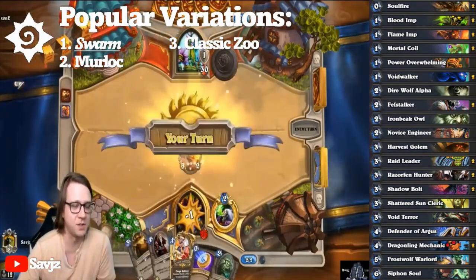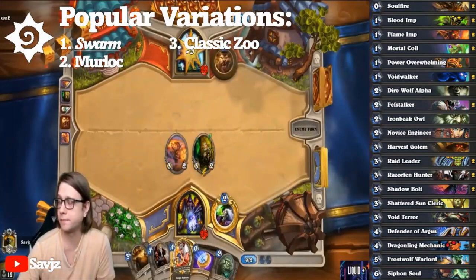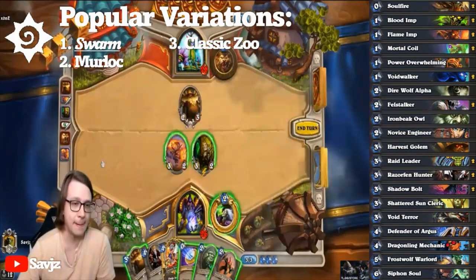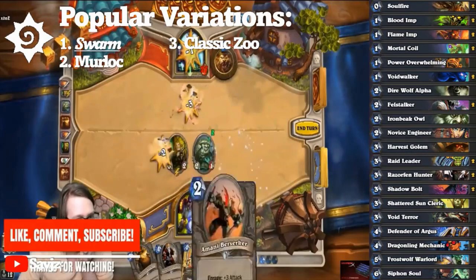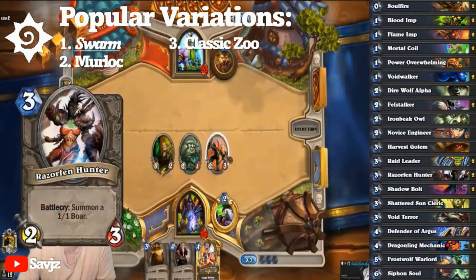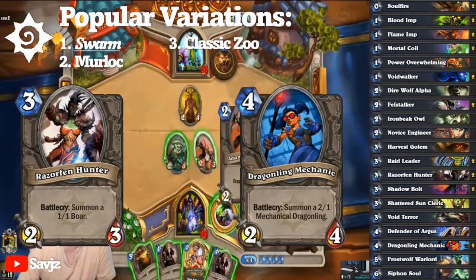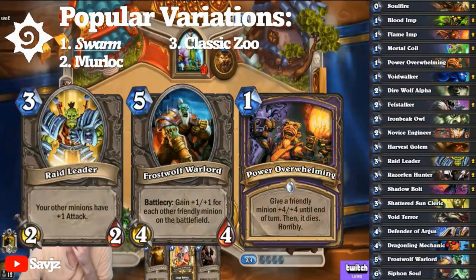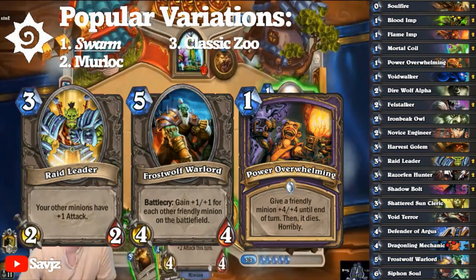Swarm and Murloc Warlock. Contrary to initial belief, Zoo and Swarm are actually different styles. Whereas one attempted to control the board from start to finish, Swarm was more in the realm of playing cards that consisted of multiple bodies to rush opponents down. Swarm took the very black and white philosophy of shoving every minion that created more minions, which left little room for anything else. Suboptimal inclusions like Razorfin Hunter and Dragonling Mechanic were seen, whereas present inclusions like Harvest Golem defined the token generation. There were also payoffs for these token generators like Raid Leader, Frostwolf Warlord, and Power Overwhelming — and finally, removal like Soul Fire and Siphon Soul. An unorganized mess defined this era, so aggro players looked towards another unifying concept.